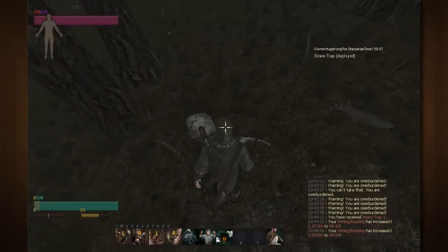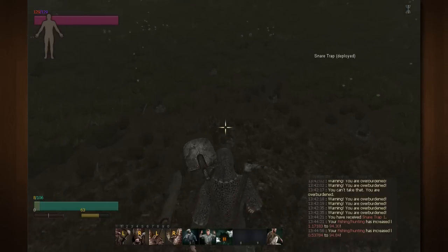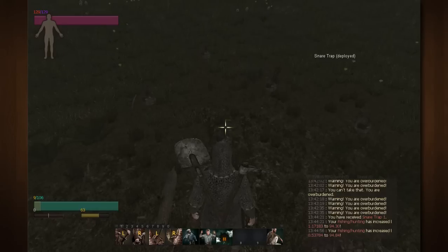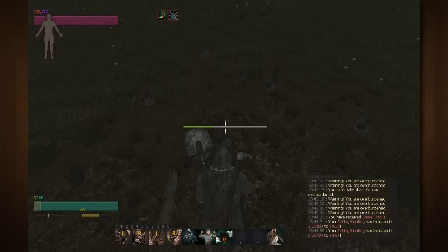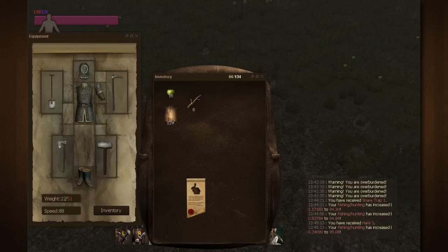As you can see, it's a little pad on the ground with a stick on the side of it. Now, once your traps get triggered they will turn into these little deployed bags. All you're going to do is go up to one, click on it, and your character will right-click and start collecting the animal out of it.